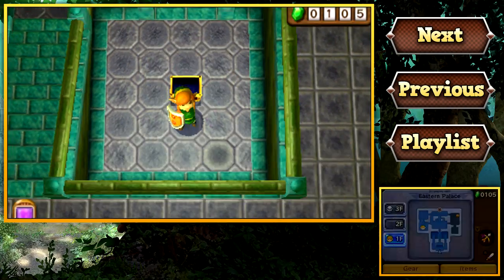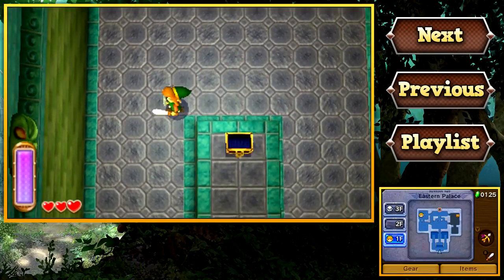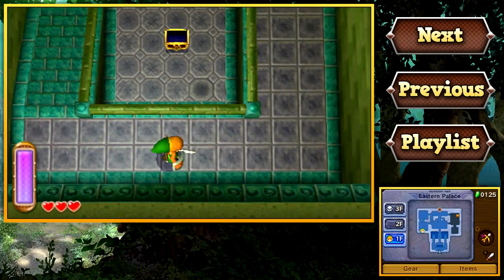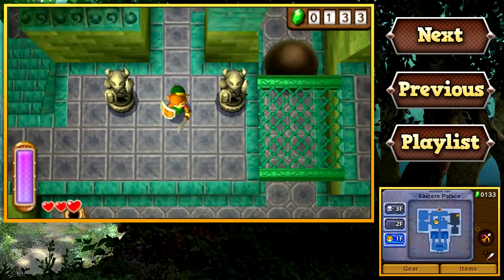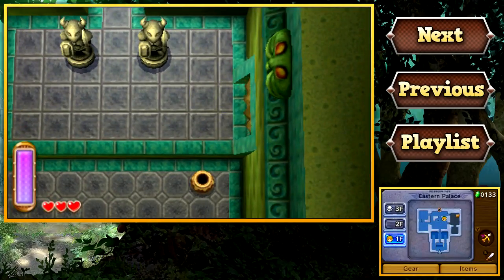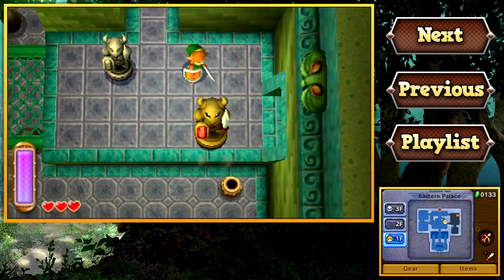Anyway, inside this chest we got 20 rupees. The Eastern Palace is a pretty basic temple — it's really not that long at all. In fact, we'll probably finish it up in this episode. This temple more or less just serves as teaching you guys the mechanics. Over here, use your sword to grab that blue rupee. If you step on it, the wall will jet out and push you back down to where all those balls are, so you're not gonna want to do that — trust me on that one.